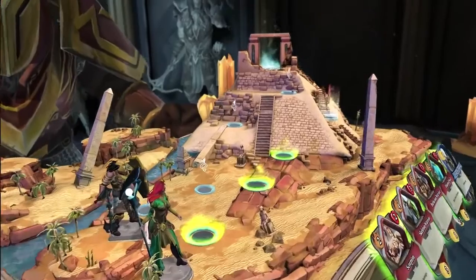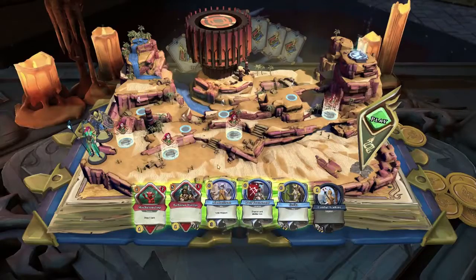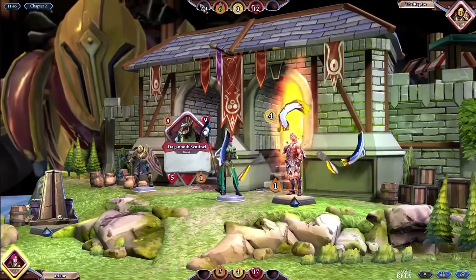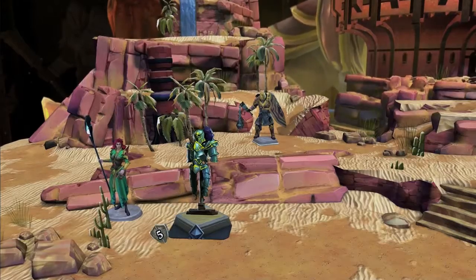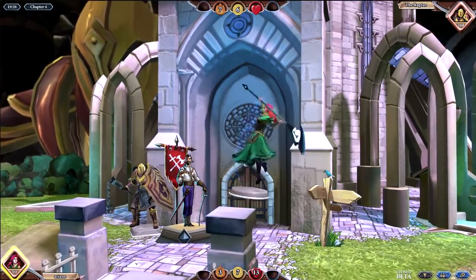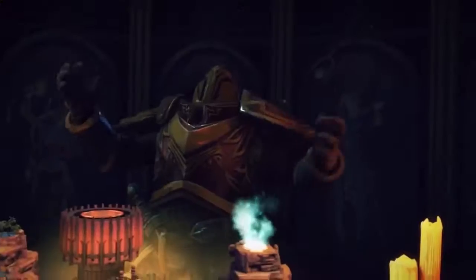In Chronicle, you guide questing adventurers, or Legends, through the RuneScape world, playing cards to pit them against enemies, enlist allies, and equip gear. You'll go head-to-head with a rival with the same aim — to win and show the Legends guild that you are the strongest adventurer.